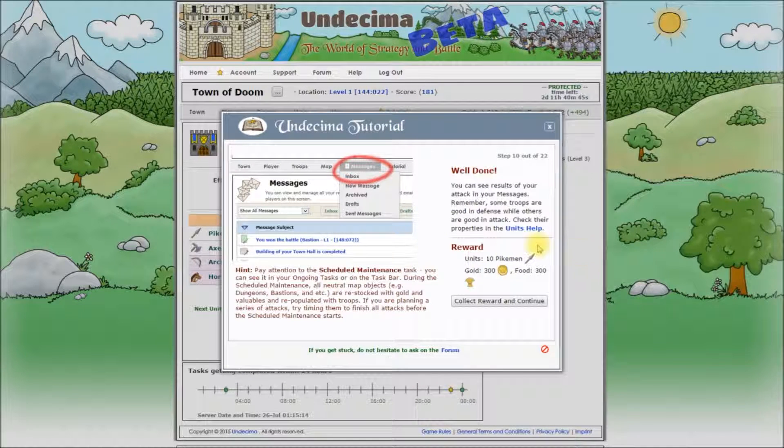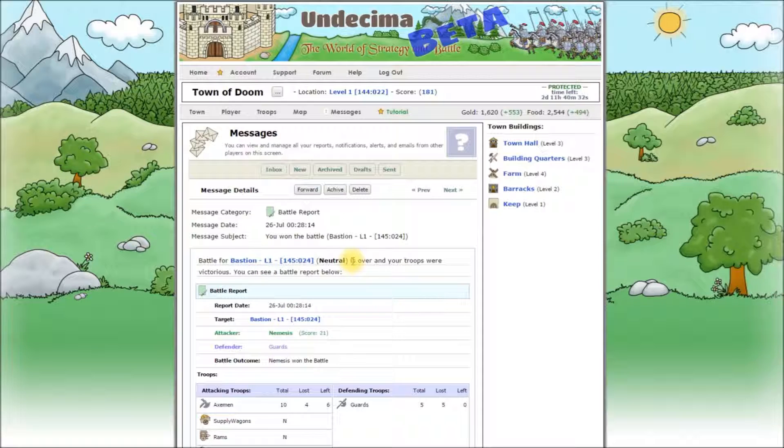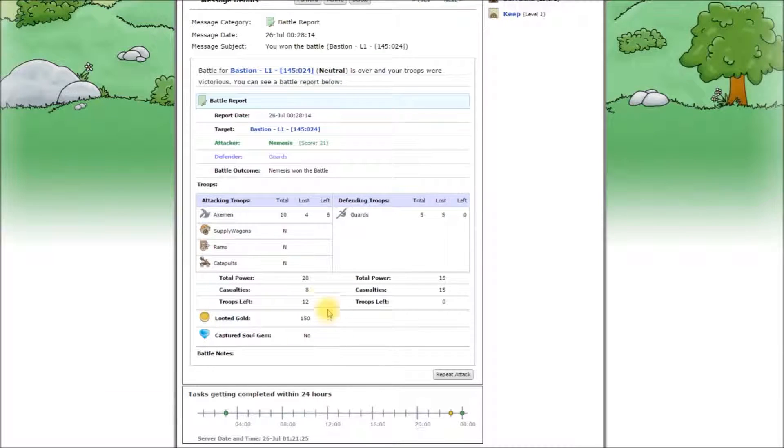Let's get back to the tutorial now. To see the results of this battle we go to Messages, and we can see a battle report saying that we won the battle. Battle for Bastion is over and your troops were victorious. You can see the report date, a link to the target on the local map, the attacker — that's us and how much score we earned — the defender, which can be either neutral guards or another player, and the battle outcome. We won the battle. Then we can see a breakdown for all troops fighting in this battle: who died and who survived, how much gold we looted, and if any valuables have been captured. We can also repeat the attack if we want to.